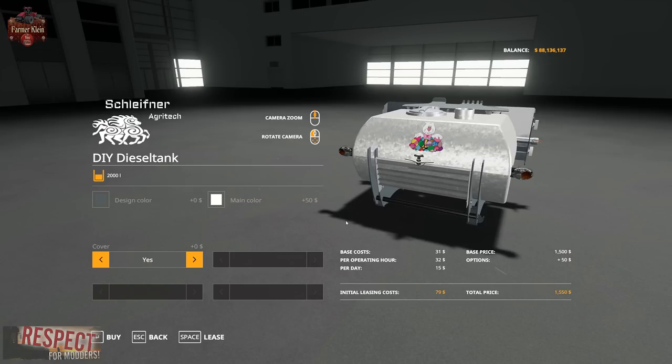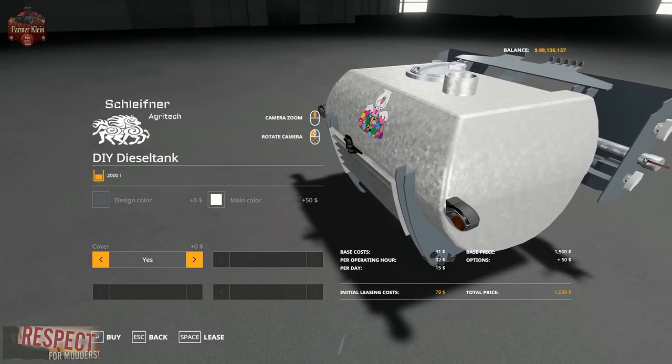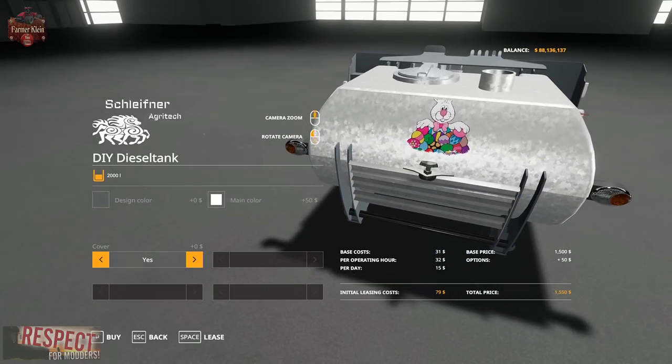You can get cover or no cover. And Merry Easter to everybody — when we select cover, we get a little Easter bunny and some eggs, which looks like it may have been an Easter gift from the mod author.